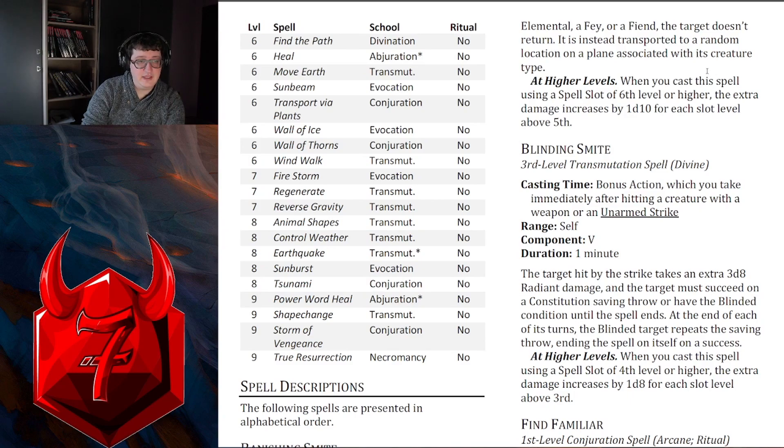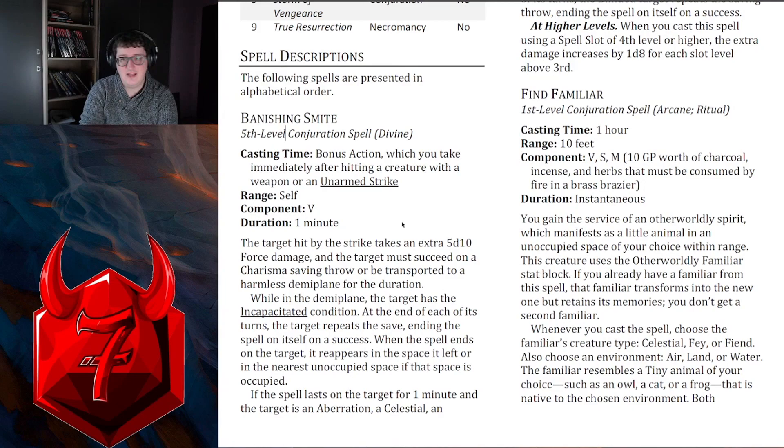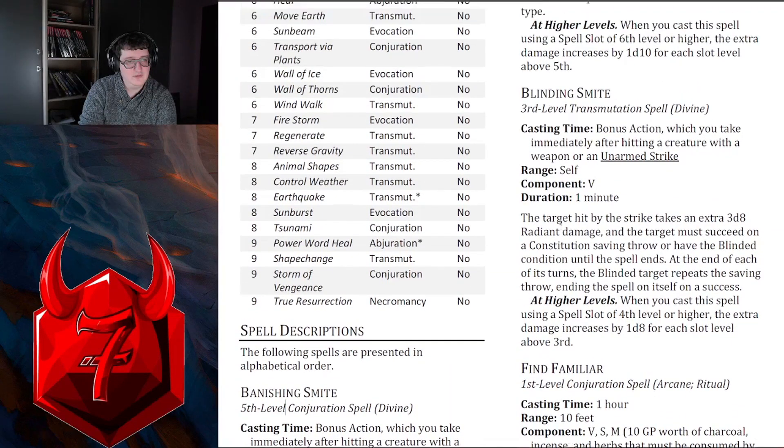The original Banishing Smite only banished the target if they had 50 or fewer hit points. They nerfed Banishment in a way that makes sense because you weren't really able to counter it before. I still hate the fact that they got rid of the 'not native to this plane' condition - that's my biggest issue.